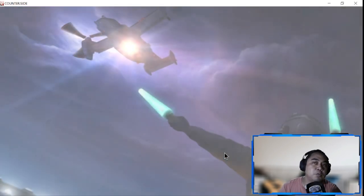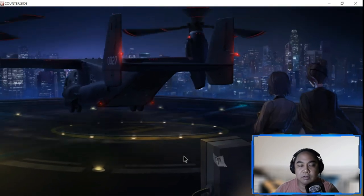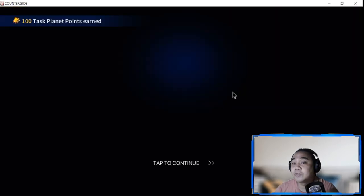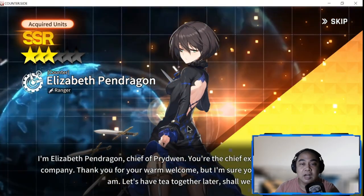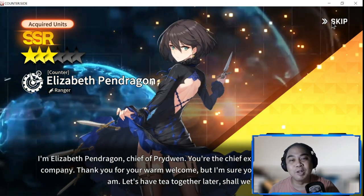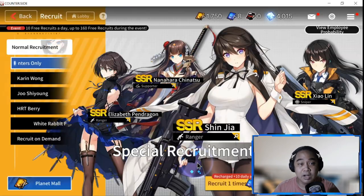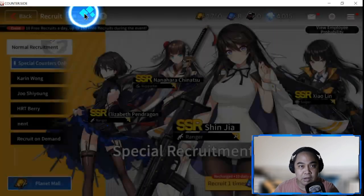I'm trying to round out what's on the right side - let's see if we have something of value. It's Elizabeth, which I actually need an additional copy of - that's very good! I'm very happy. I already have two copies of her now. Lucky pull for the free recruit 10-times.